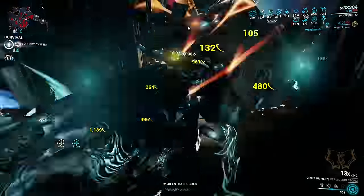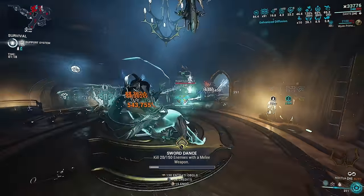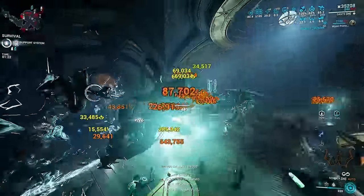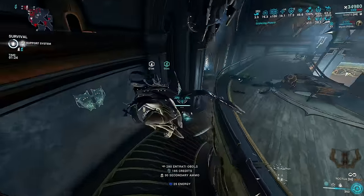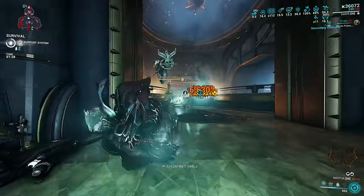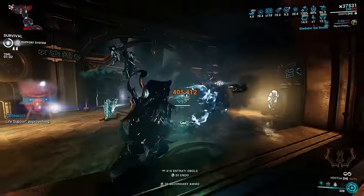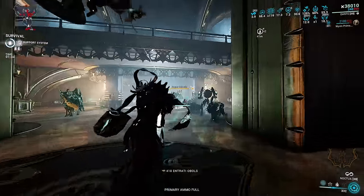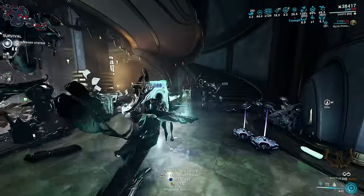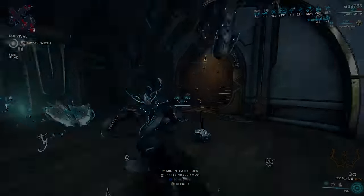Dante is an extremely tanky, high damage dealing, supportive nuking frame, and in today's video we're going to be covering four different builds for Dante that will make his exalted book ability Noctua extremely strong, allow him to kill every enemy in a room at the press of a button, and increase the damage of his weapons and abilities even further. Hey guys, what's up, Xiflan here, and I've been playing Warframe for 10 years — welcome to my ultimate Dante build guide. Dante is one of those frames that is good the moment you claim him from your Foundry.